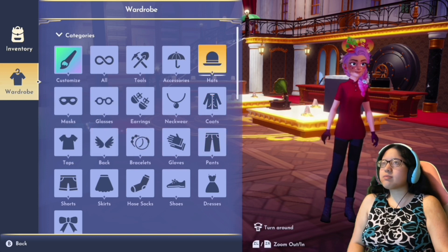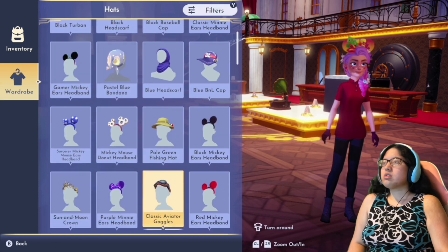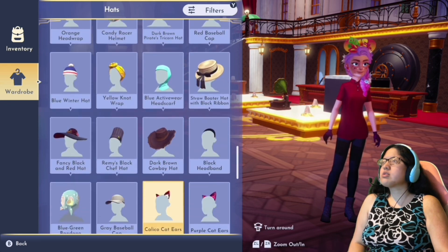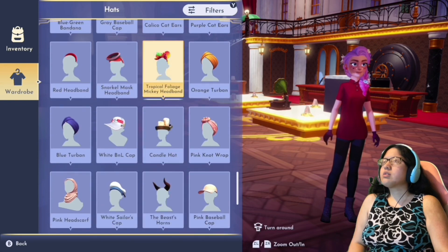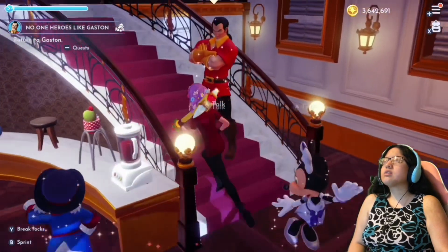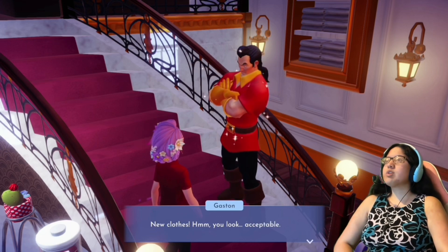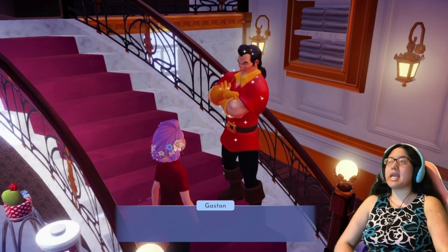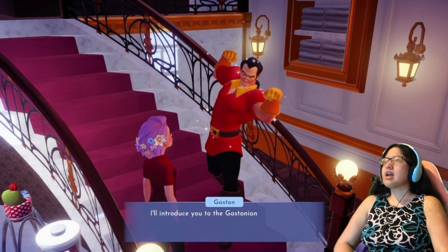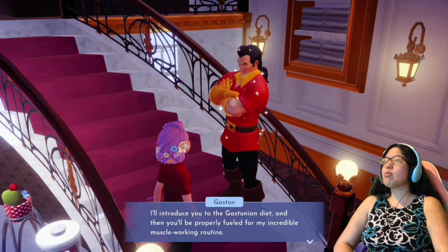Let me take off my ears because they do not match the outfit at all. Just take off the ears. Return to Gaston — new clothes! He says: 'Hmm, you look acceptable.' I look amazing. 'Yes, I'm sure you think so. What's next? I'll introduce you to the Gastonian diet, and then you'll be properly fueled for my incredible muscle-working routine.'